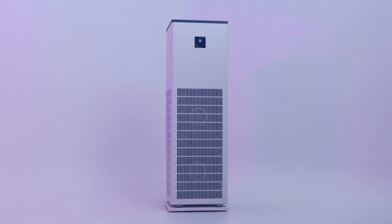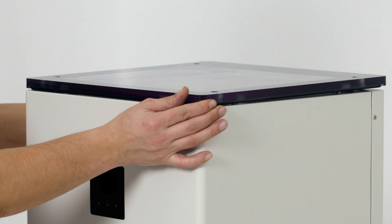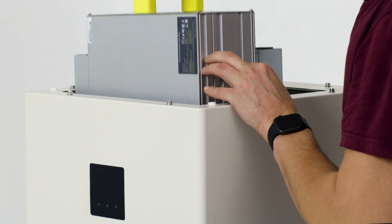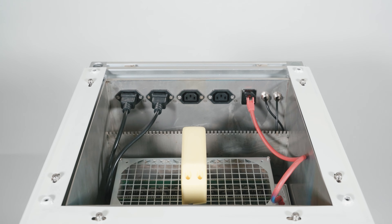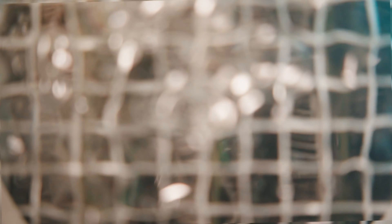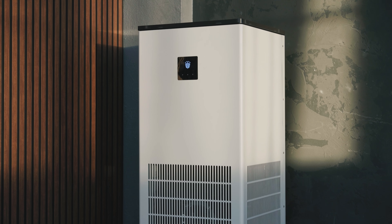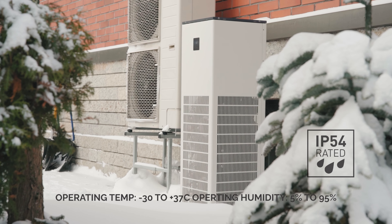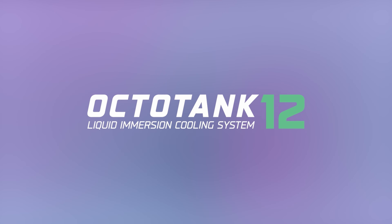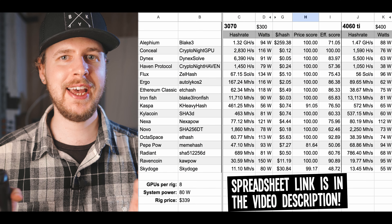The OctoMiner OctoTank 12 Home Immersion Cooling System is the future of cryptocurrency mining and home heating — quiet, cool and efficient. It allows you to overclock your ASIC miners up to 70% for more performance. Compatible with up to two ASICs, it's a fully plug-and-play system. Perfect for garage or basement heating with up to 150 square meters of heating capacity. Clean, minimalist, fully weatherproof design built to last for years. Save money while keeping your home warm and cozy.